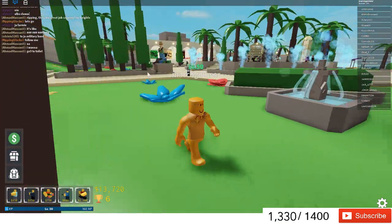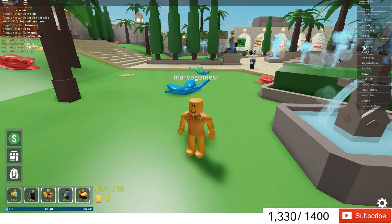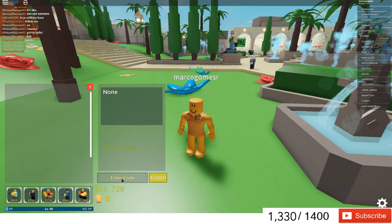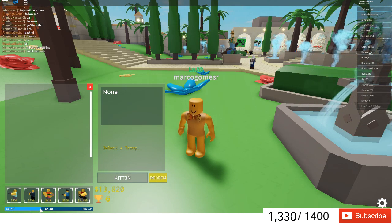Let's start with the first goal guide. You just click here to redeem. It's called 'kitt3n' — kitten with a 3. As you can see, it increased my XP and gave me some money.